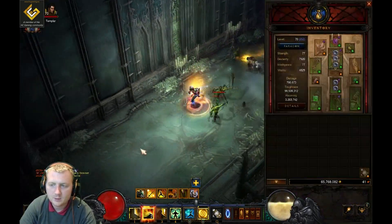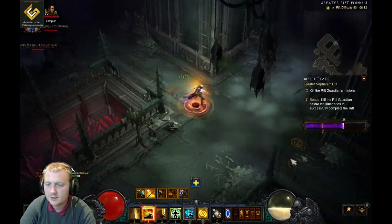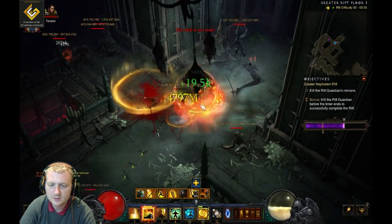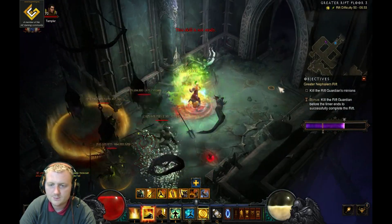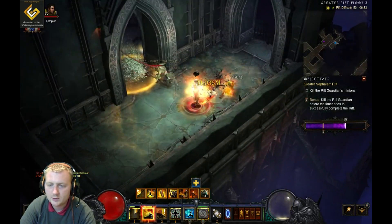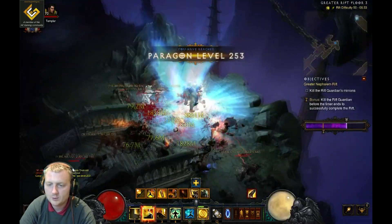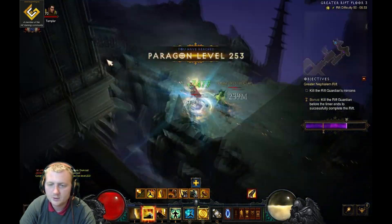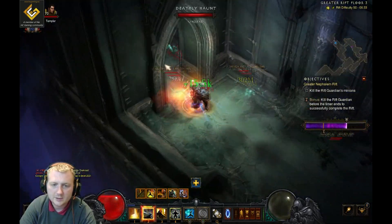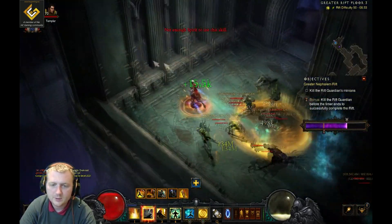Couple that along with the Shenlong's Fists and you get a crap ton of damage — it just melts with guardians basically. It might take you a little bit longer to kill all the trash, but the survivability is shocking so you might have to move around a bit more and not be able to just stand there and ramp up the damage.